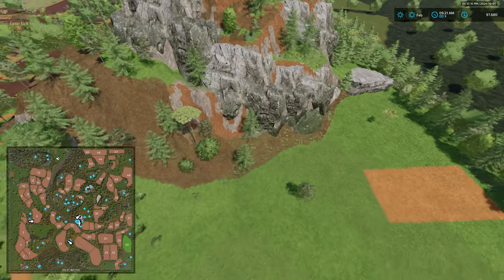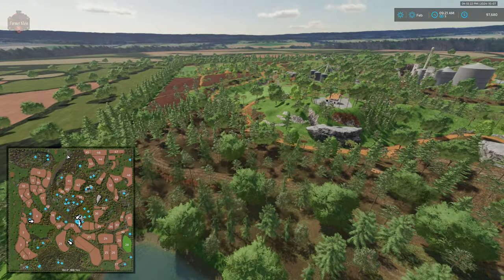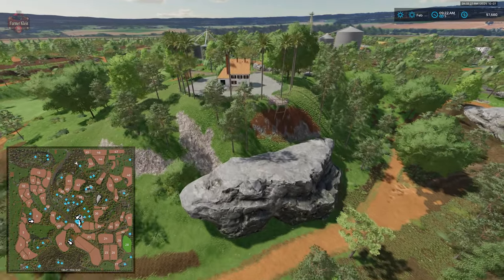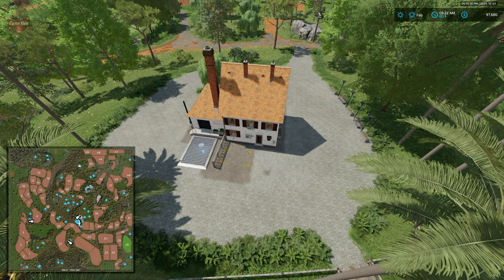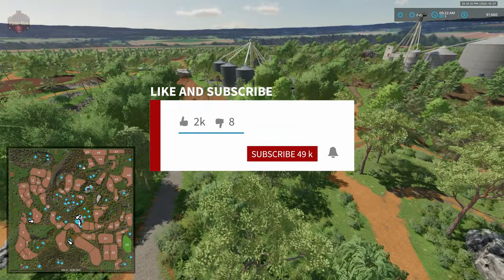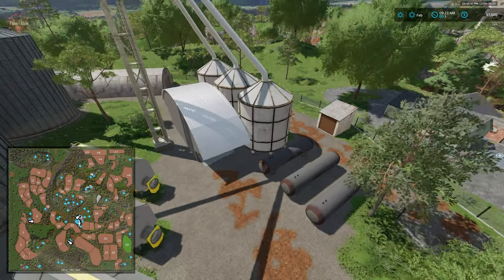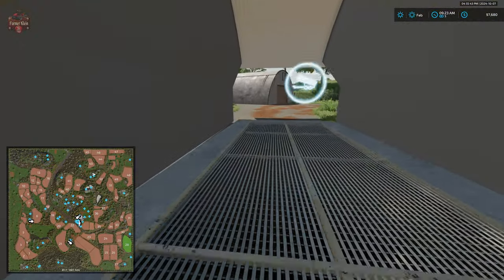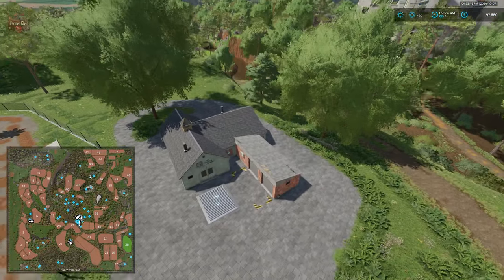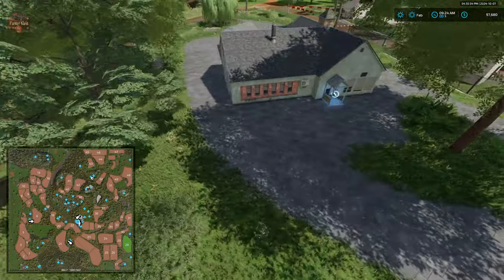This is one of those buildable sites mentioned earlier. One of our bakeries is available right here with our dump point, pallet point, and interactive point at the front door. There's another grain sell point a little bit lower down. Our spinnery has a dump point, pallet point, and interactive point around on the other side.